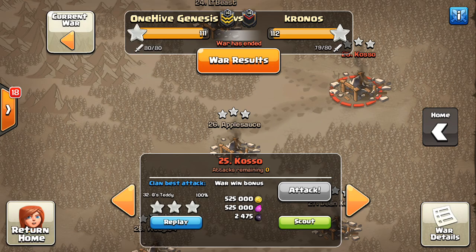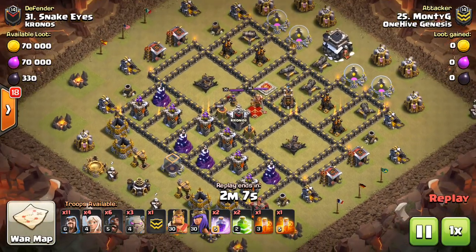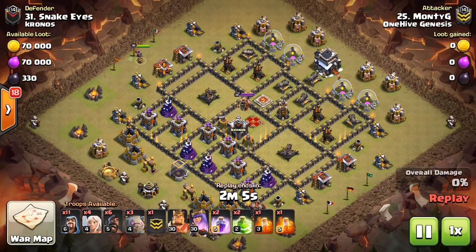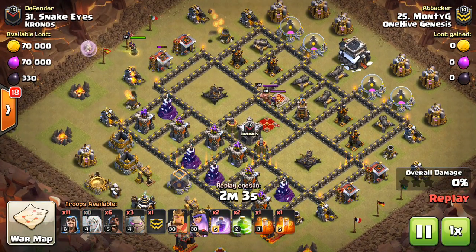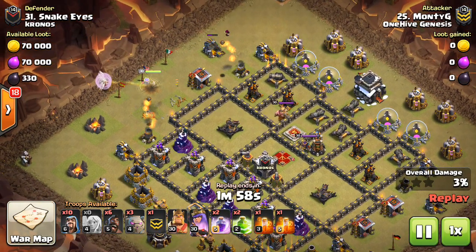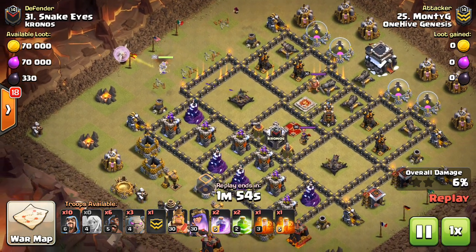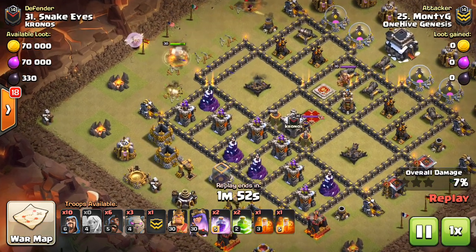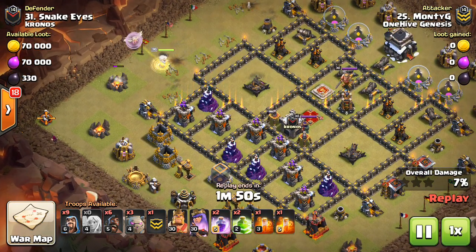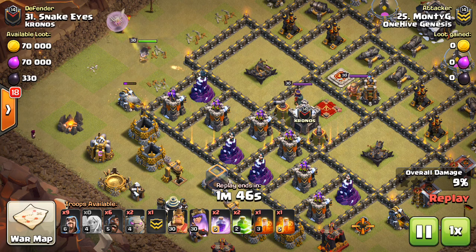Let's move on and take a look at another base here, number 31. We're going to show five attacks today. This next one by Monty G. He's going to start a queen walk right by the middle section of the base next to the expo there, and you can see a wizard down for funneling. This was a very nice queen walk — gets good value. He does use the ability rather than a rage.